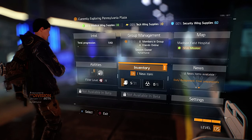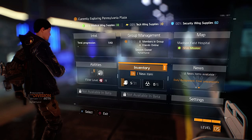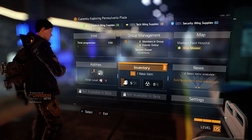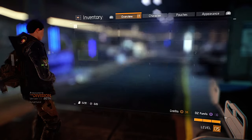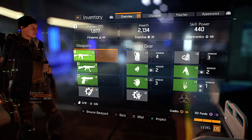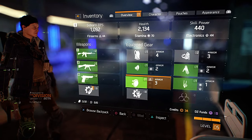The menus in this game are amazing and they're really easy to navigate. The inventory contains all the weapons you have — your primary weapons, your secondary weapons, as you guys can see here on the video. It also shows your weapon's DPS, health, and skill power.